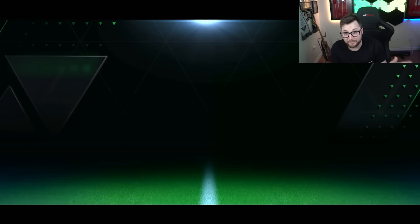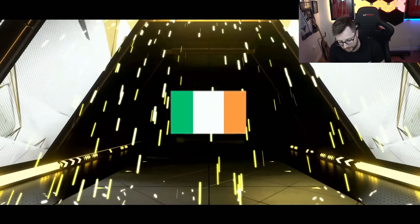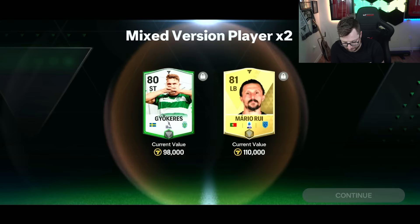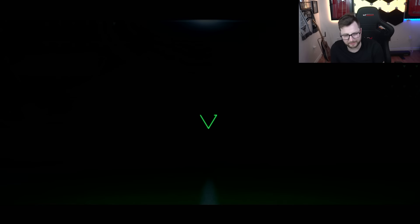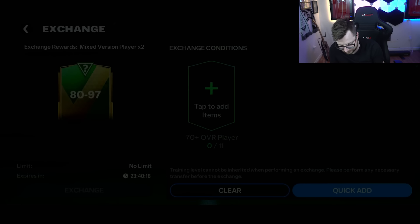Not bad though — and I can't complain. Like, we got Ronaldo. I literally can't complain about any of these after getting Ronaldo. Decent — Keen there. I didn't know we had a striker card for his base card. I was a little confused about who we were getting. I felt like Keen, but then when striker came up I was a little bit unsure.